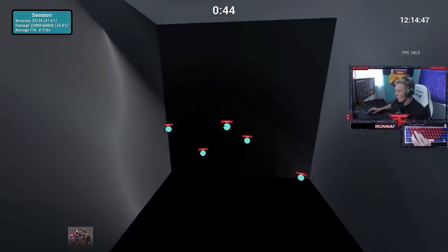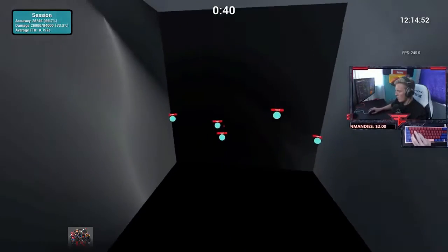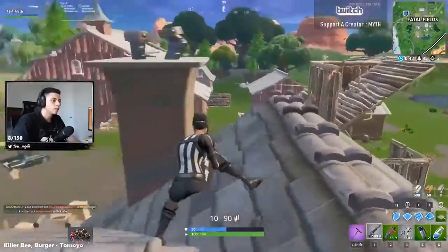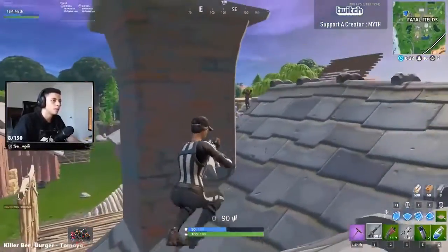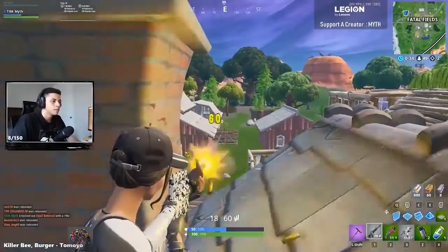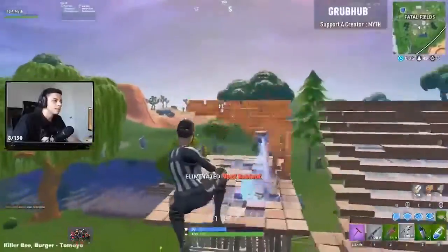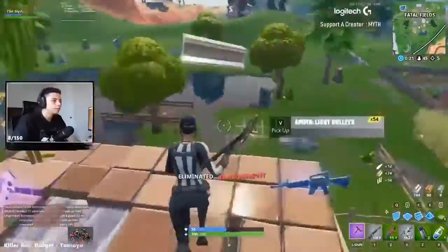We cannot stress enough the importance of training your aim — if you're not doing it, don't be surprised if your accuracy never improves. Here are several tips and tricks to help you land more shots. First, let's touch on where to target on your opponent. Going for headshots doubles your damage in most cases, but sometimes you're better off aiming for the body. A lot of rifle fights happen at long distances, and when you're that far apart, lining up on the head takes time — time in which you may have already landed a couple body shots. Since the head is a smaller target, you're more likely to miss.